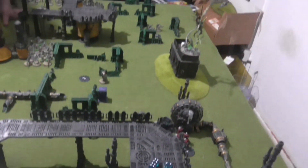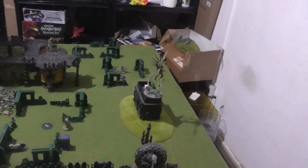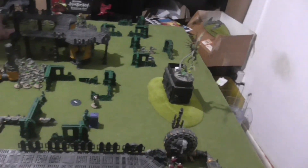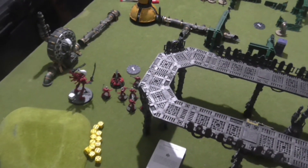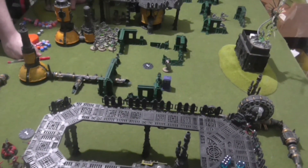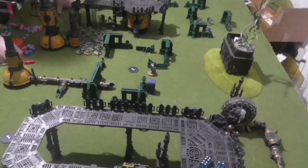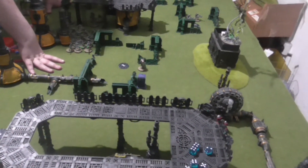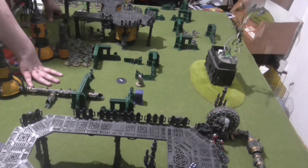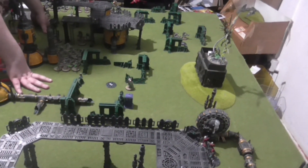Where did it all go wrong? It first went wrong when my Howling Banshees and Jain Zar deep struck in with the Falcon and failed to get into combat. The Wraith Lord was just meandering up and back and didn't really do much. I think if I'd given the Wraith Blades a Wave Serpent to get them up the board faster, they'd have been a lot more effective — possibly the same for the Wraithguard. So maybe in the next game I'll drop Jain Zar and her entourage and take a couple of Wave Serpents.